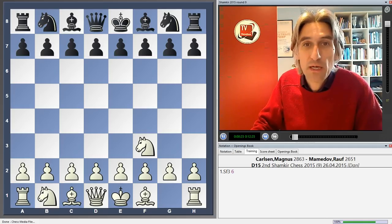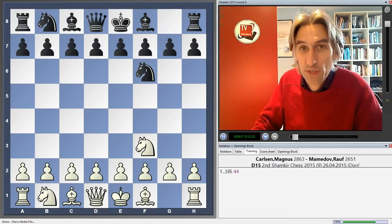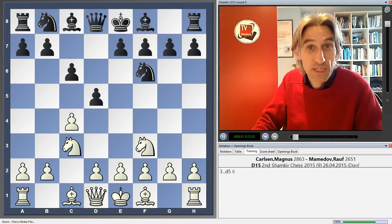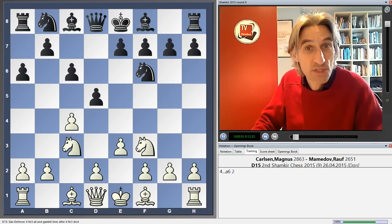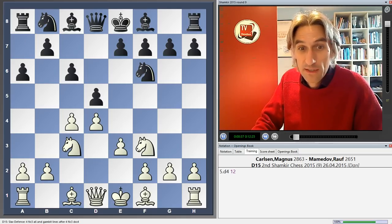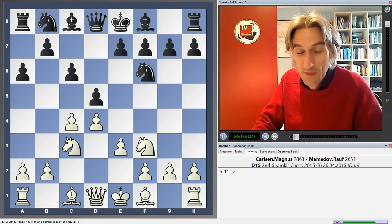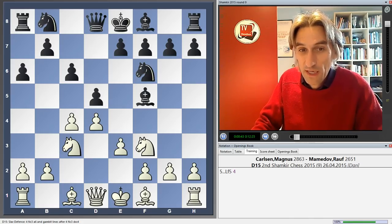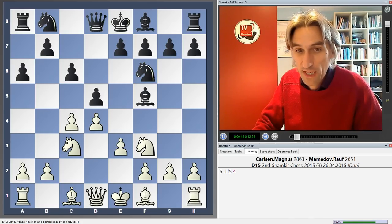He was playing Rauf Mamedov from Azerbaijan — on paper the weakest player in the tournament, but actually he proved to be a very solid competitor over this event. And here today he played a very solid opening, the Slav, and this trendy variation with a6.